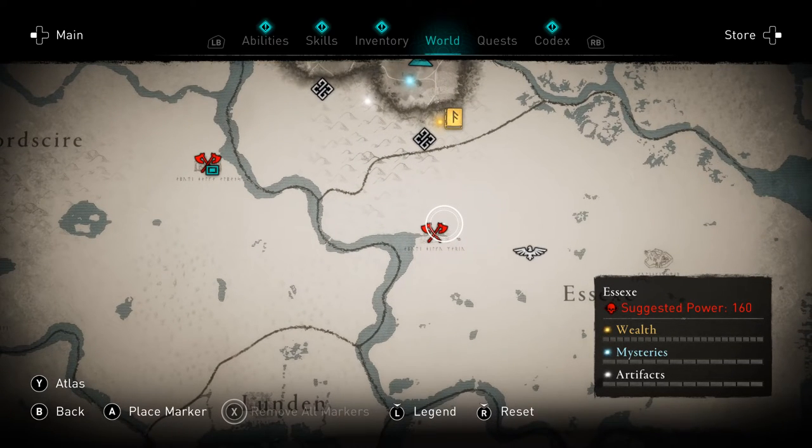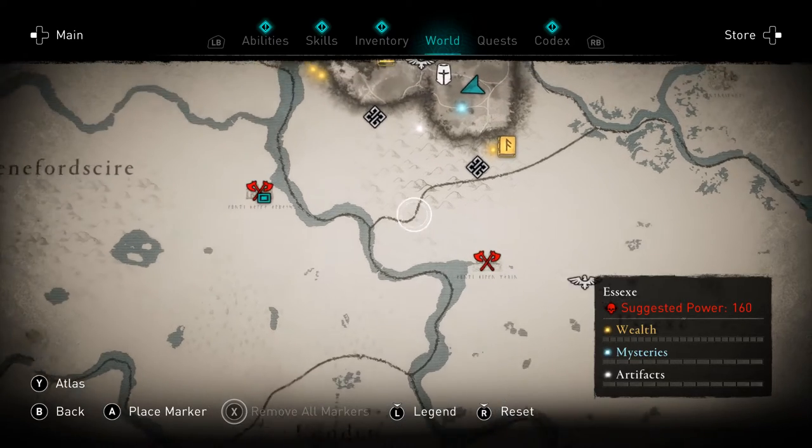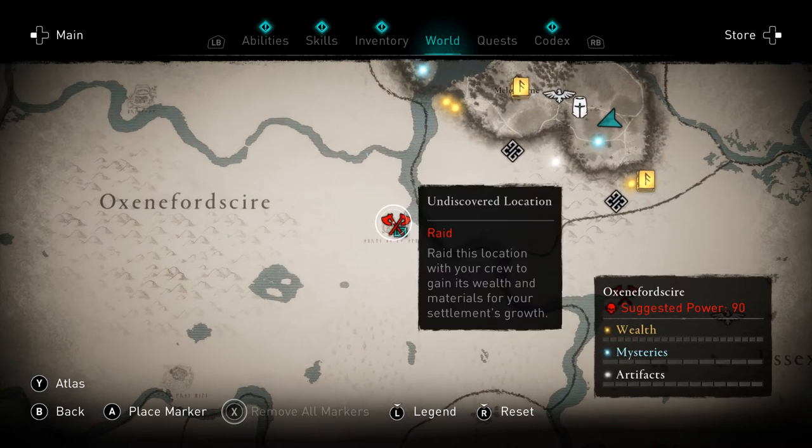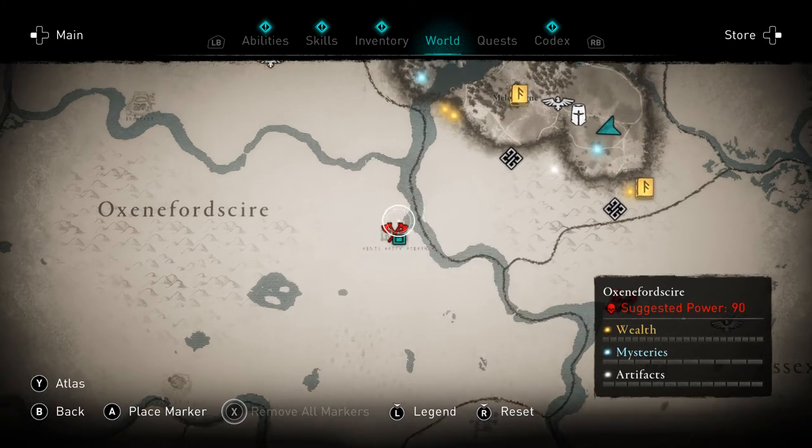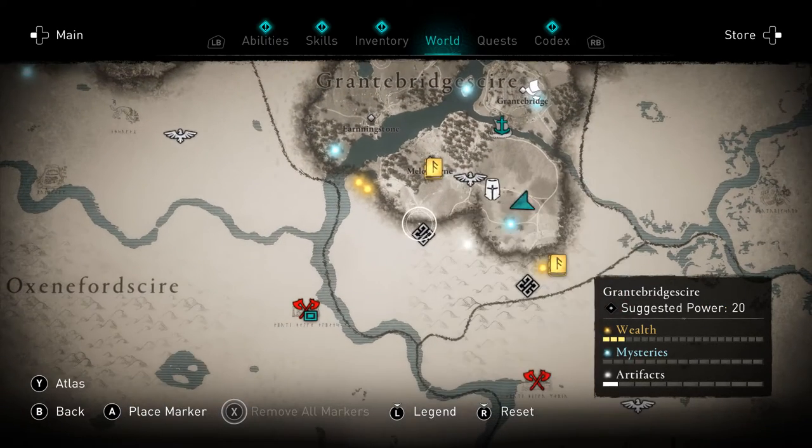We've got a raid here. The description reads: 'Raid this location with your crew to gain its well-being.' But it's level 160 — God, all these raids are so high in level.